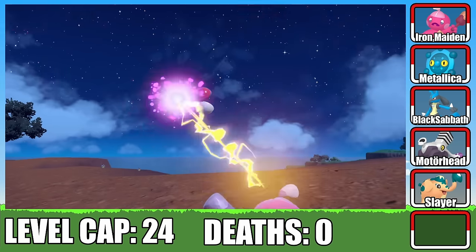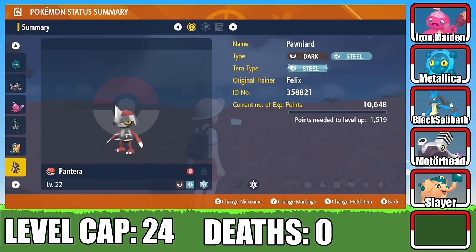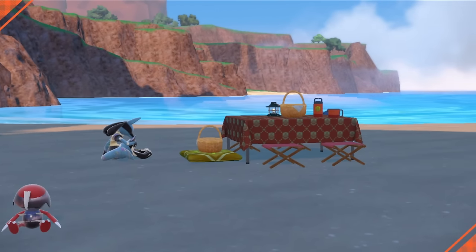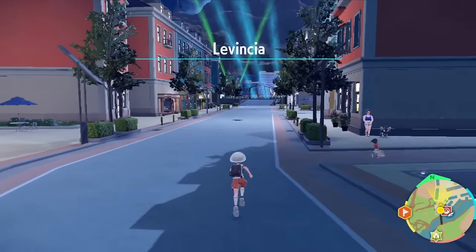I catch a Varum that I named Motorhead — this B-tier addition will definitely come in handy. I also stumble upon a Q-Fint, and without hesitation, I name it Slayer, because that's what it'll be used for — it has an impressive attack stat. Last but not least, I catch a Pawn Yard and name it Pantera. While Pantera might be a bit weak right now, I have a feeling he'll evolve into quite the beast later on. With this trio of new companions, our team is looking more robust than ever, so it's time to head to LaVincia to challenge the gym.